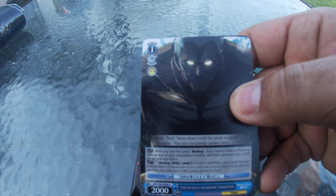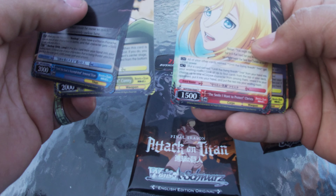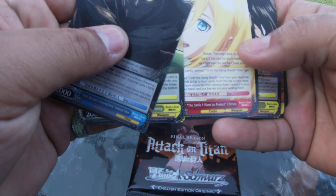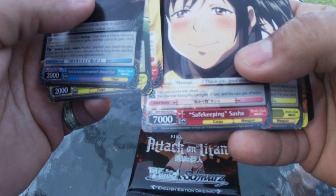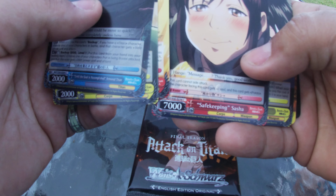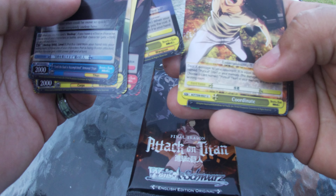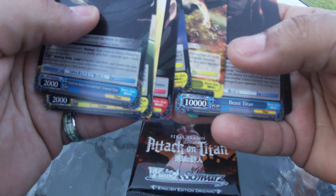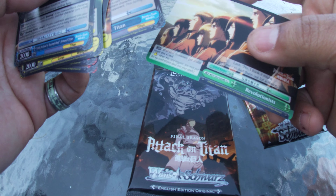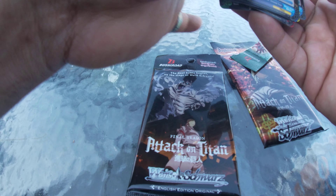Starting off with the Armored Titan. Okay, Connie, Krista — or Historia. Sasha — my favorite! She's my favorite character. I know there are spoilers but I'm not gonna say anything. Just... spoilers. Eren — oh, from season two. The Beast Titan, the Coordinator, and then all of them. Okay, that's nice. These sets are nice.